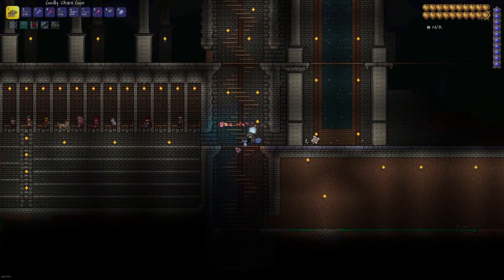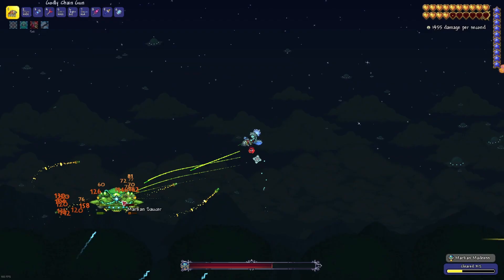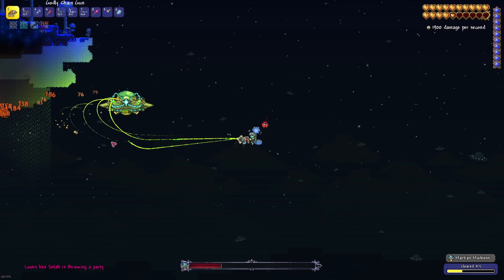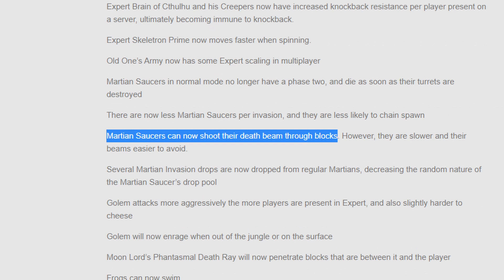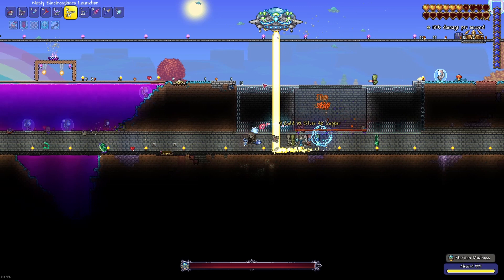Since the introduction of the 1.4 Journey's End update to Terraria, much of the game saw a drastic overhaul. One such example is the Martian Madness event. Once an already challenging event was made even harder by changes to the saucer's attacks, which, according to the developer's official patch notes for the game's 1.4 update, can now shoot their death beam through blocks. This made the old tried-and-true approach of hiding underground far less viable.